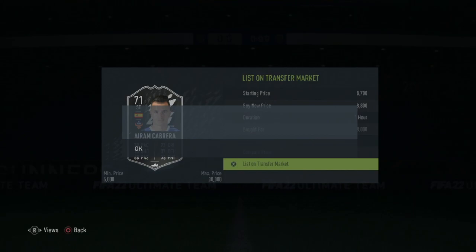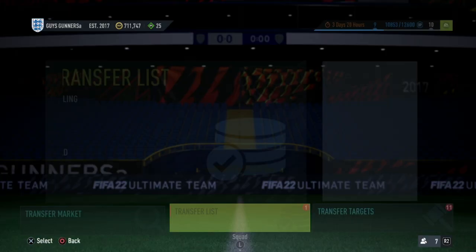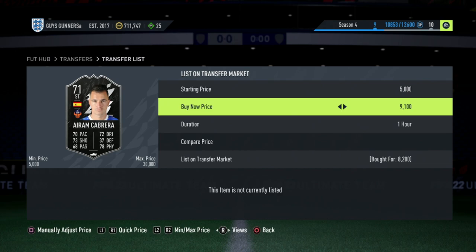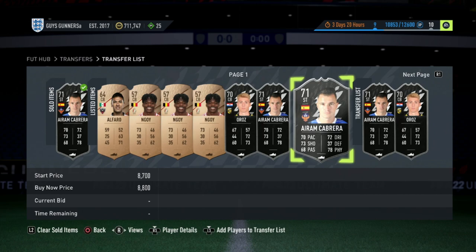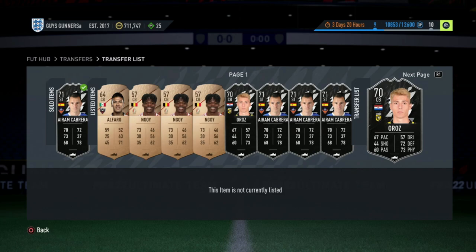It's literally a rinse and repeat cycle. This method is very effective when you have between 20 and 30K, or it can work no matter your coin total. It's just very, very active, and slowly these cards start to sell. Selling Arthur Cabrera at 8.8K — winning him at 8.2K gives a nice 500 coins. Winning him again at 8.1K, listing at 8.8K again. Winning Oros at 8K, selling at 9K. That is how OP it is, and that is the Silver Team of the Week method.